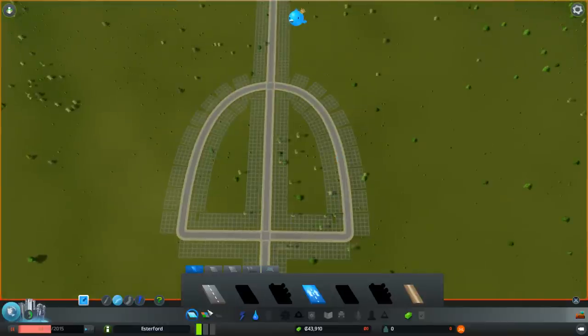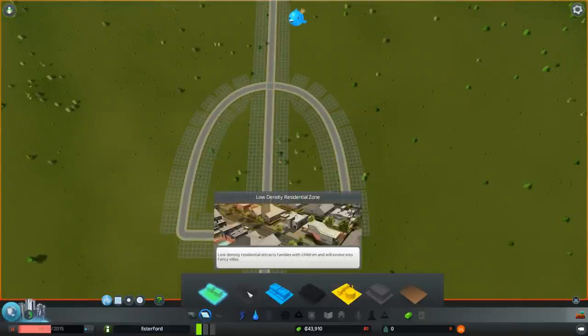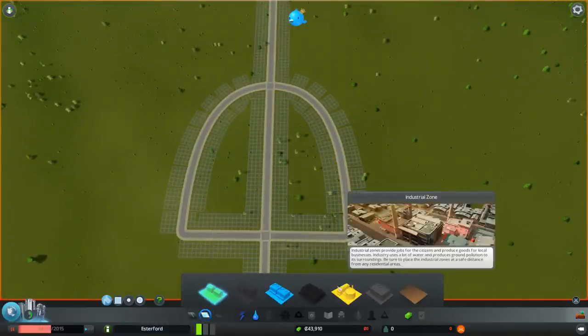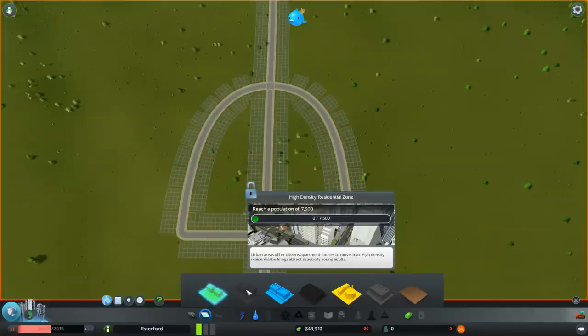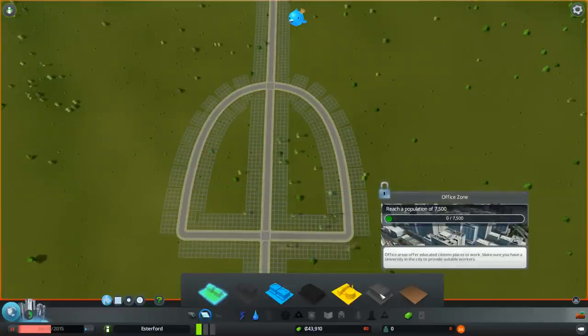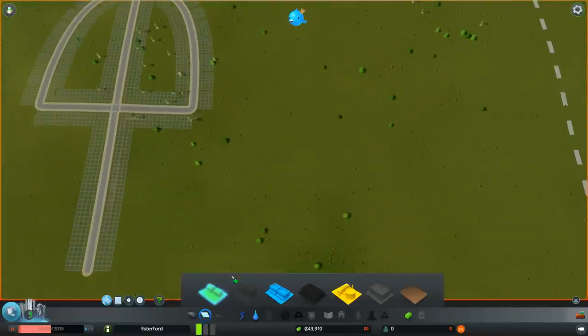Now we can do some zoning — oh yes we can. But we've only got access to low-density zones at the beginning. We have to increase our population to unlock the other types: high-density residential, high-density commercial, and offices. Offices are very cool — we'll talk a lot more about offices as we go through.